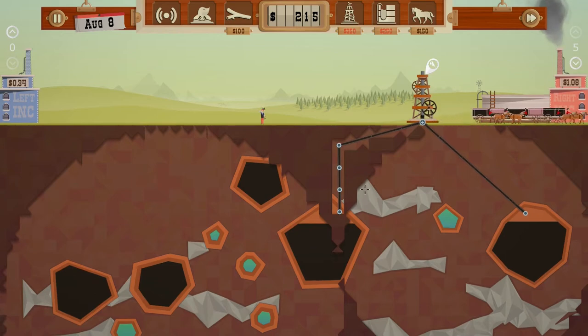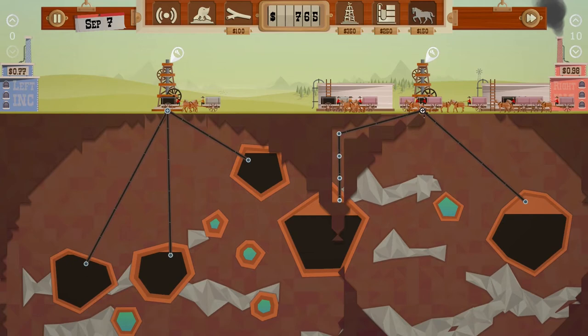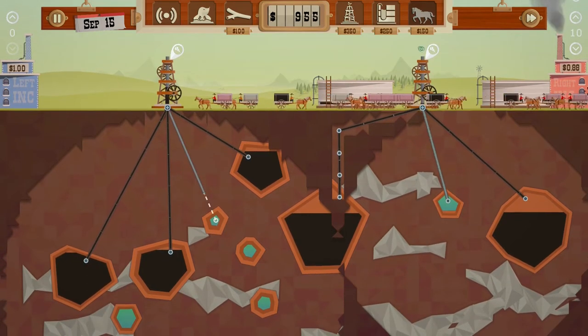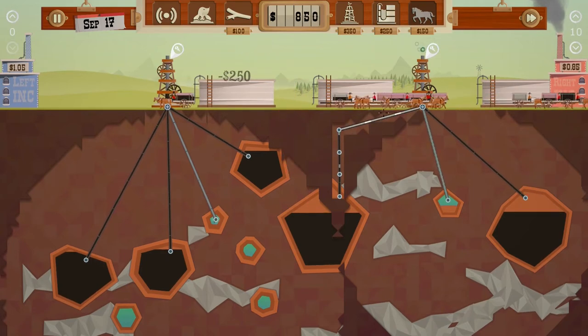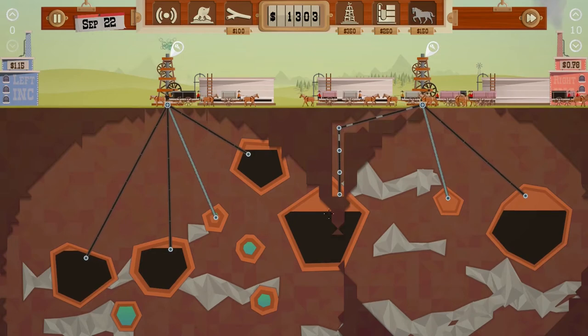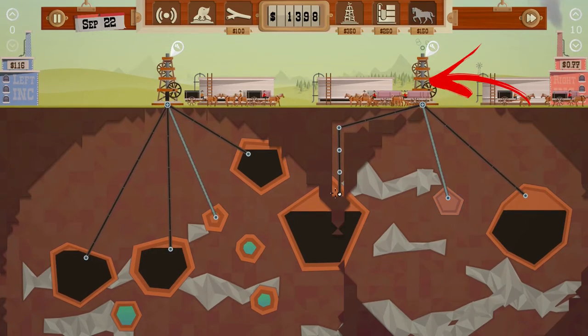Now that you know how to find it, it is time to learn how to use it. The first way to use it is to connect it to the normal oil rig in order to speed up the extraction of the oil. But be careful — you have to do so only if you are sure to have enough wagons to collect all of it without spilling it.